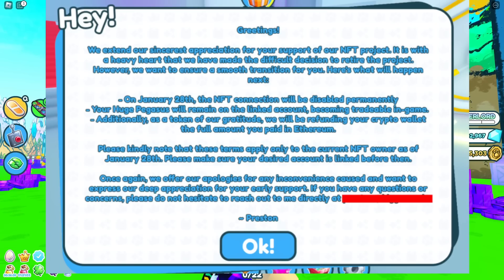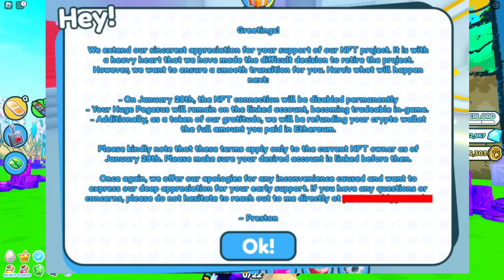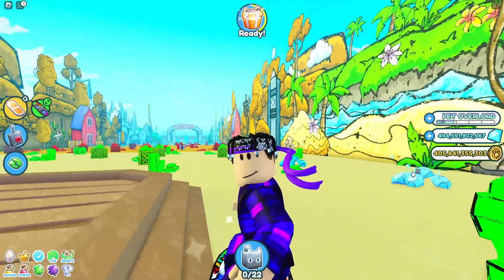'Here's what will happen next: on January 28th the NFT connection will be disabled permanently' — and the NFT connection is how the owner would transfer pets between accounts. 'Your Huge Pegasus will remain on the linked account, becoming a tradable in-game pet. Additionally, as a token of our gratitude, we will be refunding your crypto wallets the full amount you paid in Ethereum.' Please note these terms apply only to the current NFT owner as of January 28th. 'Once again we offer our apologies for any inconveniences caused.' It's signed by Preston.